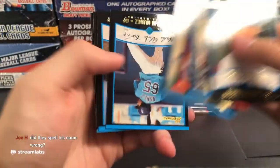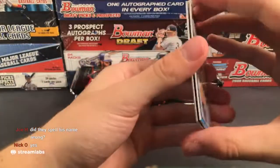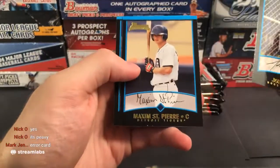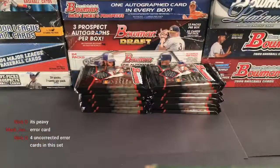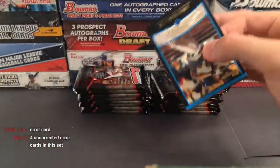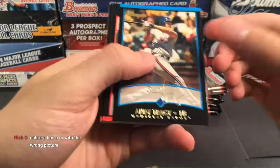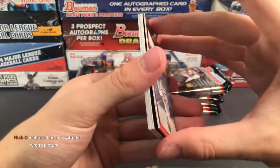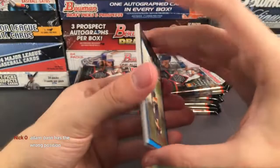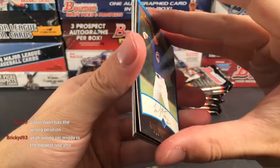Hoping we pull an Ichiro, a Pujols, or maybe even a Miguel Cabrera. Grady Sizemore — he was a huge prospect back in the day, ended up going to the Indians but didn't really pan out due to injuries. Alright, a couple more packs and we'll get into 2002. We've hit a few Astros cards but nothing like refractors. This is just the second box of the break so we've got like 25 more boxes.